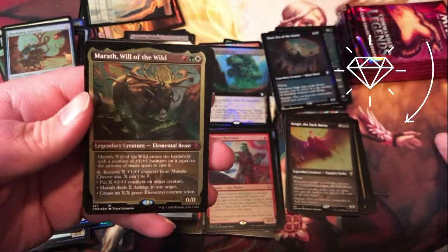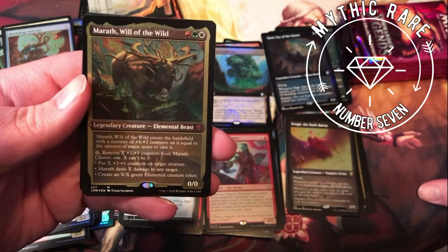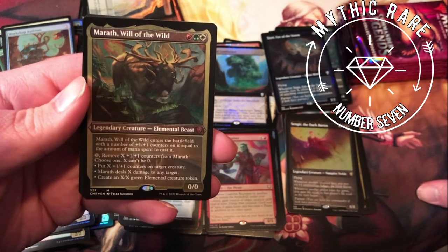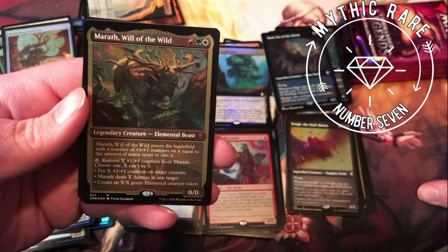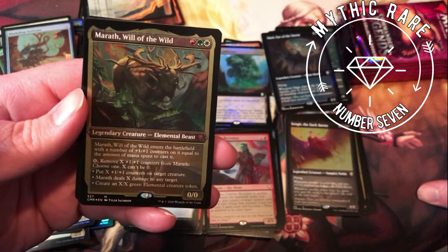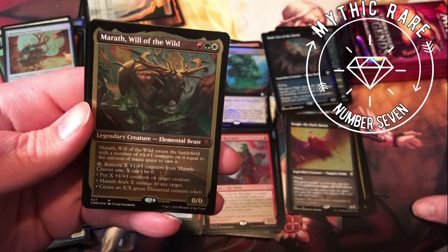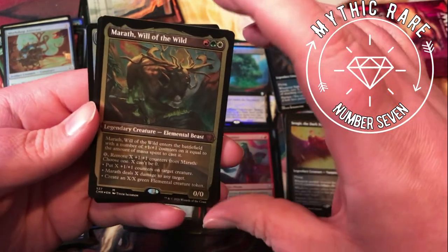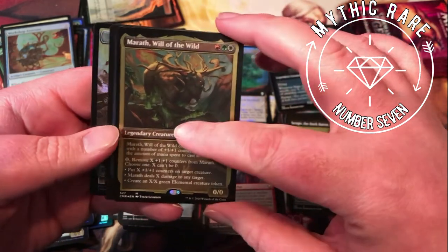Marath, Will of the Wild — not familiar with this one; red, green, white elemental beast. Enters the battlefield with a number of +1/+1 counters equal to the amount of mana spent to cast it. You can pay X and remove X counters, choose one — X can't be zero. Put X +1/+1 counters on target creature, Marath deals X damage to any target, or create an X/X green elemental creature token. An interesting token commander there.